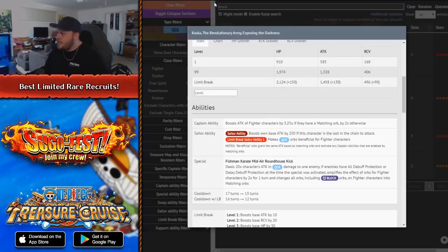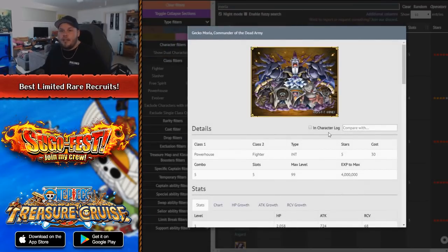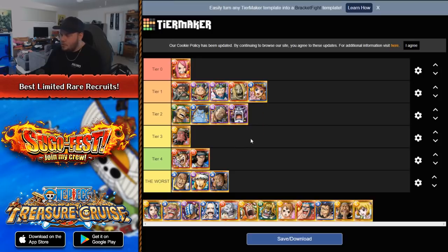Then we've got Moria. Moria is a very interesting character. He came out when V1 Katakuri released, so it was based on delaying the enemy. His special ability at 11 turns: locks the chain multiplier at 3x for one turn and reduces the increased damage taken debuff by five turns. That's okay. But if the enemies are delayed when you use the special, you deal 1 million fixed damage to all enemies. I'm going to put him into Tier 2 because the 3x chain lock on a relatively low cooldown is pretty good. If you plan your team out correctly, you can get a delay and then get 1 million fixed damage, which is a lot of damage on a very low cooldown. He's not amazing, but there are some situations where you can really abuse that.